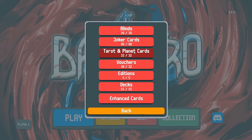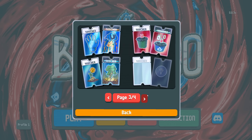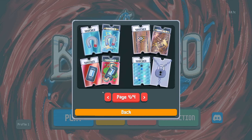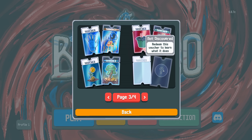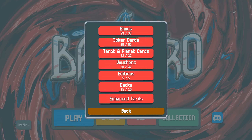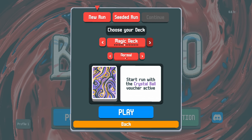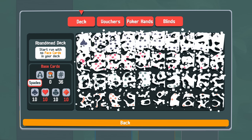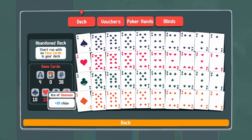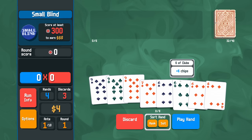Hello everyone, welcome back to Balatro. Last time we unlocked the last voucher — well, not the last voucher, but the hard one. We're gonna try and buy the blank voucher to see what we can do with that. We'll go with the abandoned deck — no face cards — so we have a much skinnier deck, easier to make straights. Maybe we'll get the bus or something.